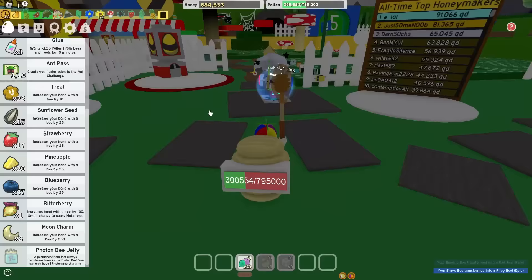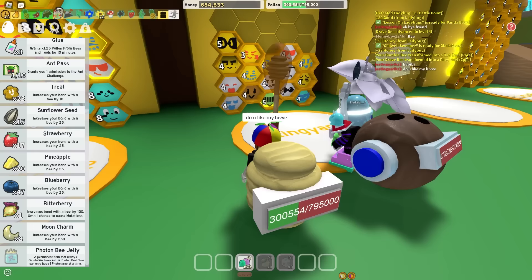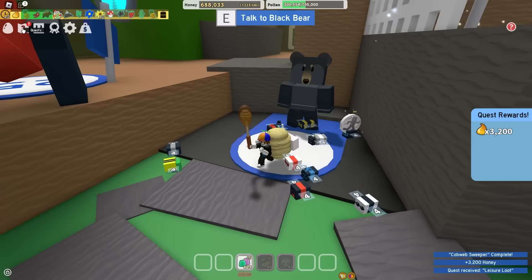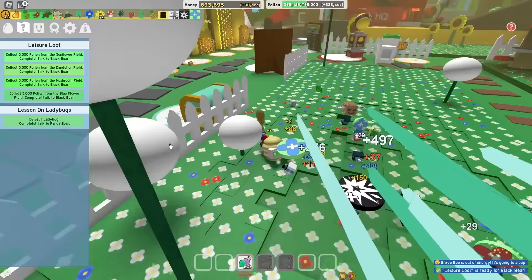It's this endgame idiot here. Habibi, do you like my hive? He's taking a look at it. Is it good? I used the basic egg and got the green idiot. He's green though. Ew, might get rid of him. Next quest - Sunflower, Mushroom, Blue Flower. Easy. Boop, and it's done.